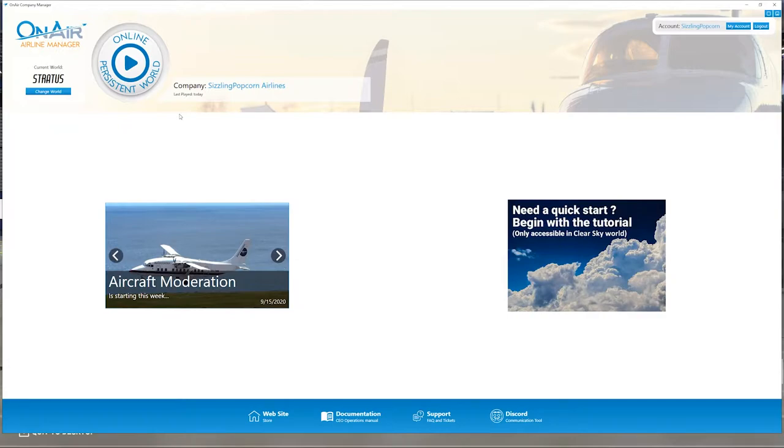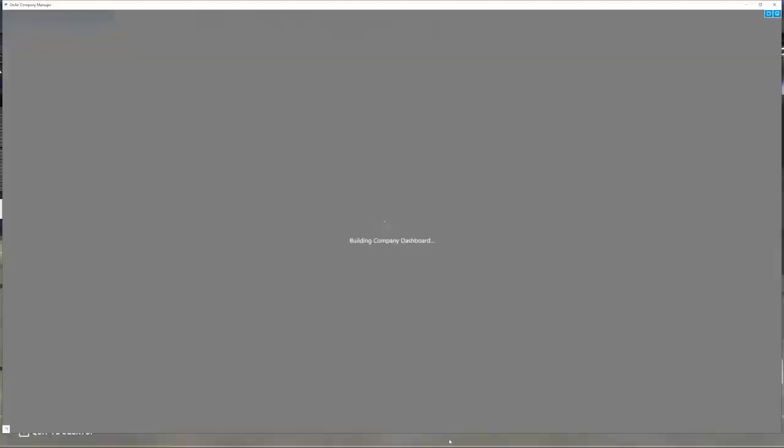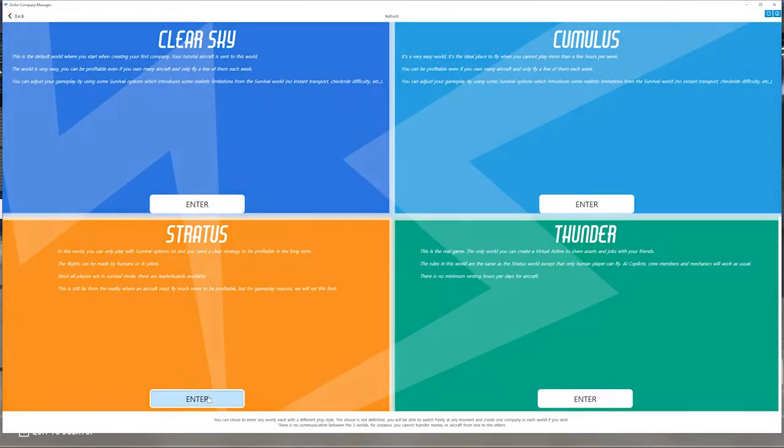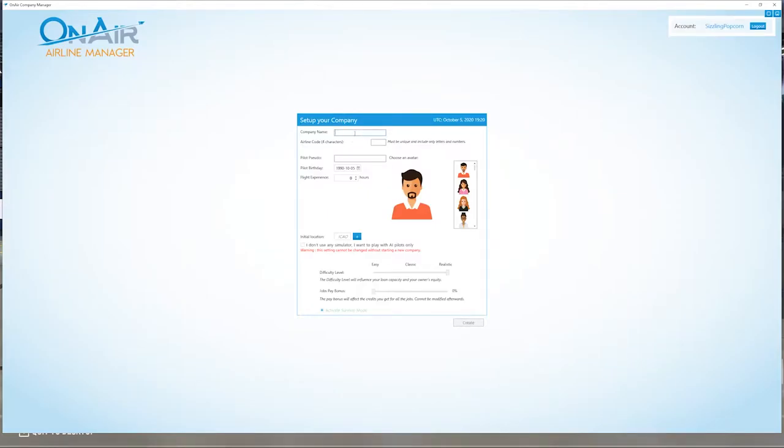It's been about three weeks and the company's bankrupt, so we've got to change that. To close down this airline and restart it, I go into the world, load up Sizzling Popcorn Airlines, go to Options > Global Settings, and click on 'Restart my company.' Now I can start a new company. The company name is going to be Sizzling Popcorn Airlines, and the airline code — four characters — will be SIZZ.